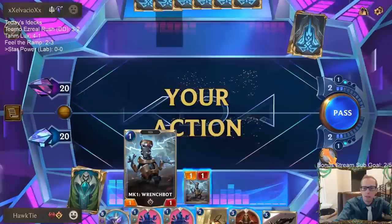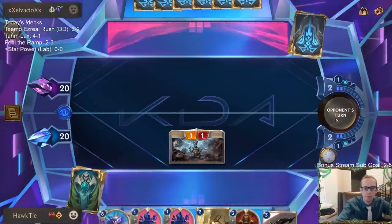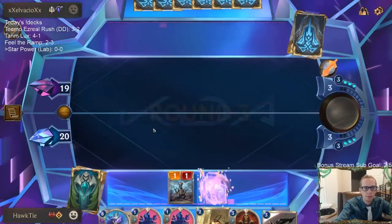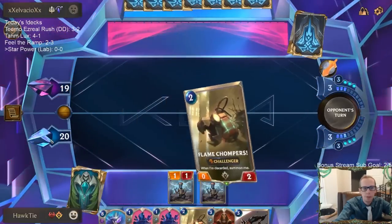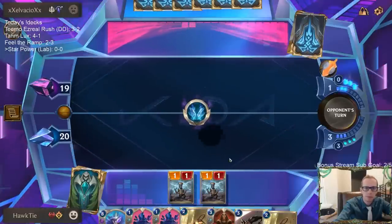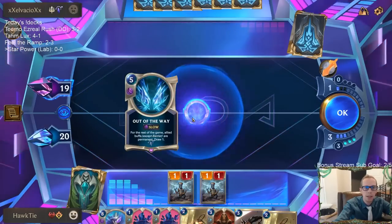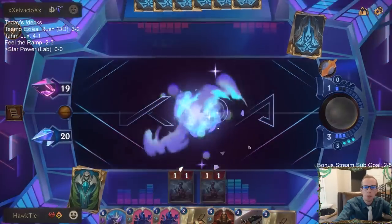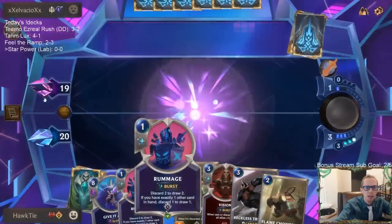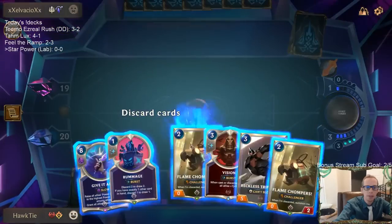We just get a Wrenchbot in play — that's weird. We just get a Wrenchbot every turn, that doesn't seem fair. They're going to play 'Out of the Way' — for the rest of the game, allied buffs except Barrier are permanent. Each deck has a passive power.